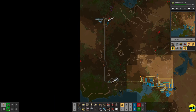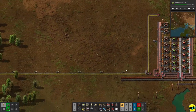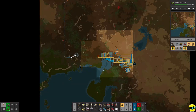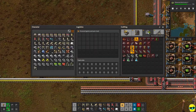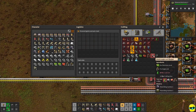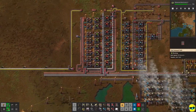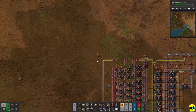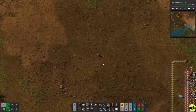We need to go and start dropping down some scanning. We've got lubricant coming in — we can use that for producing electric engine units, so we need to make engines and bring in the lubricant, that's the first step. But before we get to that, I'm going to start dropping down some radars because we need to find more oil and more copper.